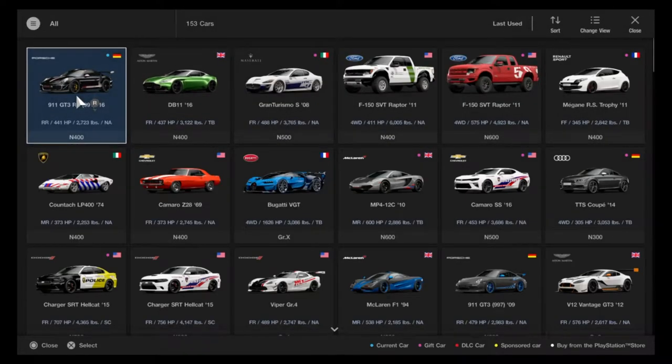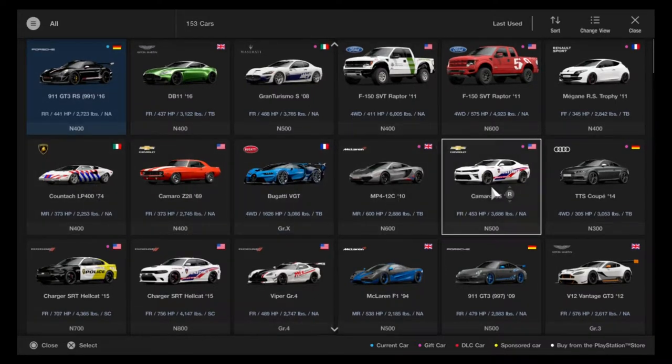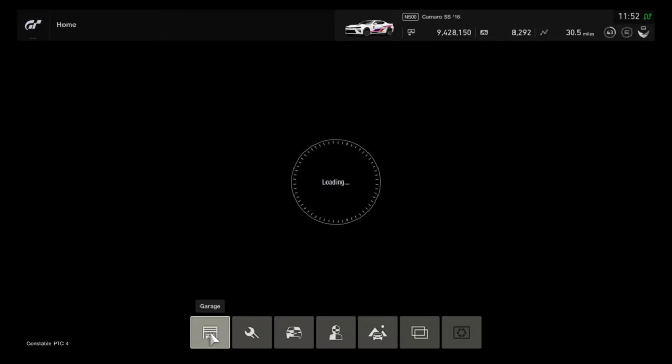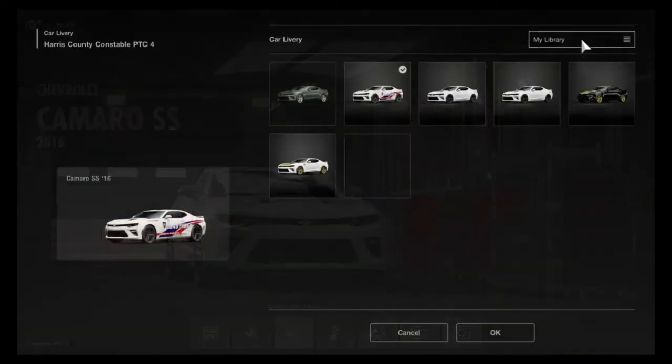In this case, I'll just randomly choose the Camaro, for instance. If I go over to the Camaro, even though I already have something equipped which I designed, I can change into that car, and then once I'm in it, I'll scroll over to change car livery.